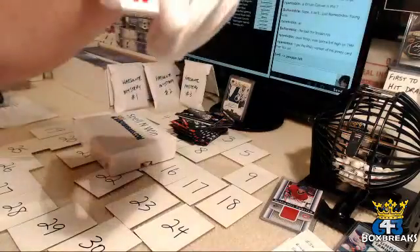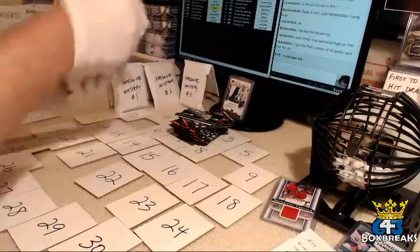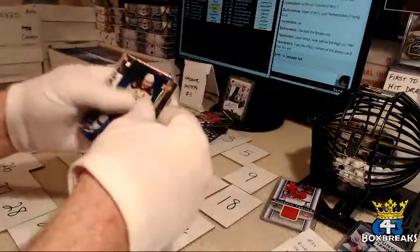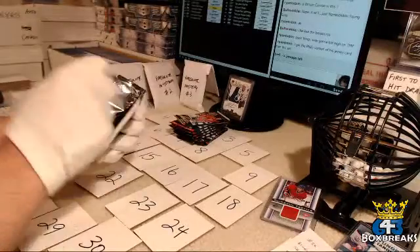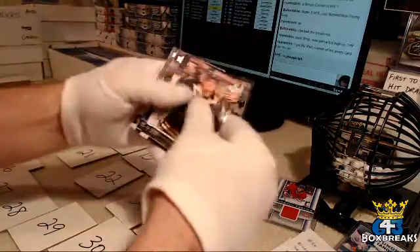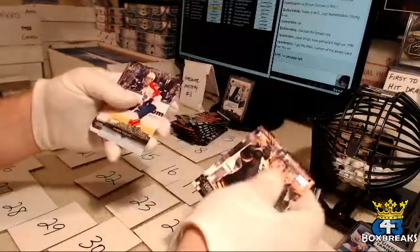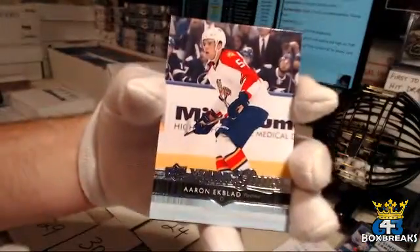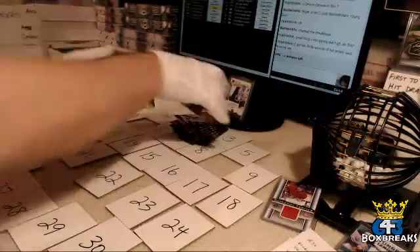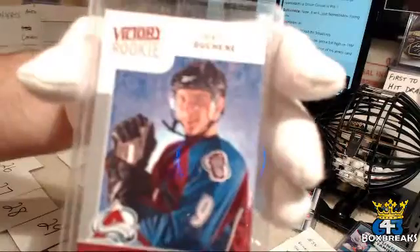Letter pull — got a W. There's another one of the good rookies: Florida Panthers and Sean — Aaron Ekblad. You also get a Victory Rookie, Matty Duchesne.